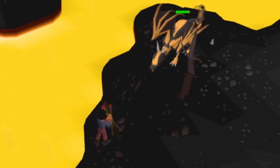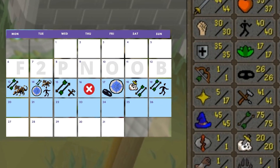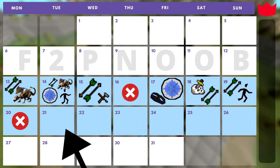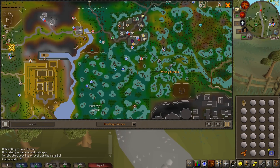We firestriked some dragons, cut some logs and done some hardcore parkour. This week we're doing a whole lot more. We're back, week two, day two — we actually didn't play on day one Monday, didn't touch the game. And we're on our way to complete Priest in Peril because I want to access the swamp area.